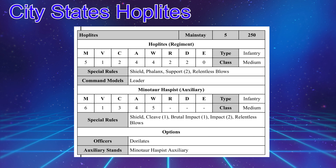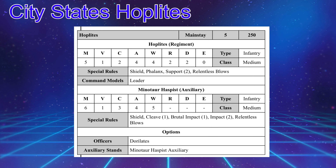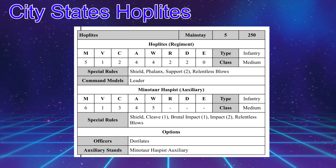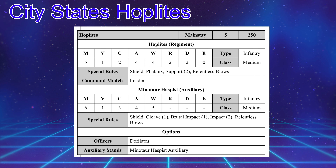If you want to change this unit around and don't want to put a character in here, you can add an extra stand for 40 points to bring it up to 290. Then you'll have 5 stands of Hoplites plus the Minotaur Auxiliary. Instead of the Dora Lattes, I would take the Lakagos officer to spread out the love of the character's Battlefield Orders. Overall, this is the standard build you're going to see for Hoplites — a solid unit that works really well for this army.